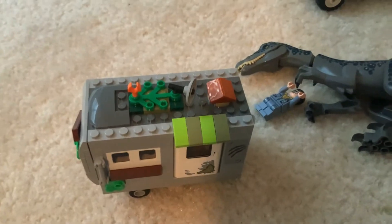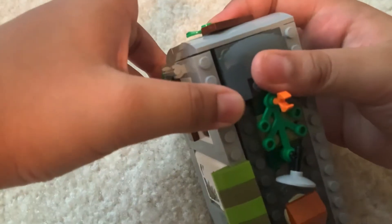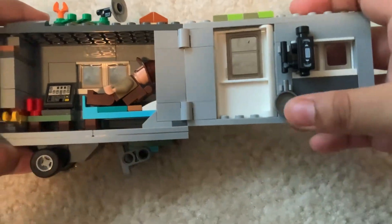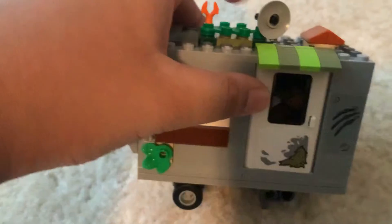Next, here is the little camper van. You can open this door — the guy's in there. If you do this, there's the guy with the bed, computer, little cup of coffee, camera, and a pen. It has some covered windows with wood and plants — pretty overgrown plants everywhere. There are scratches and here's the thing used for internet. Yeah, pretty cool.